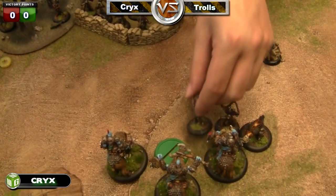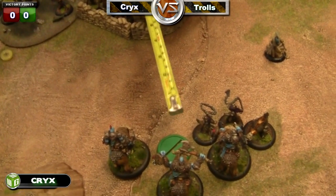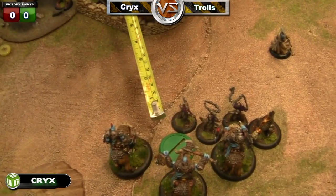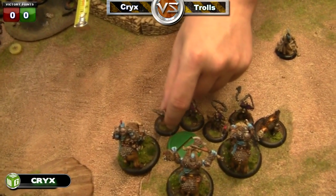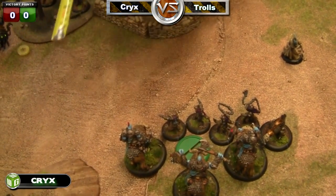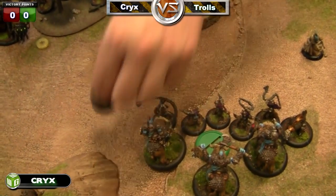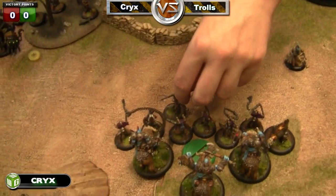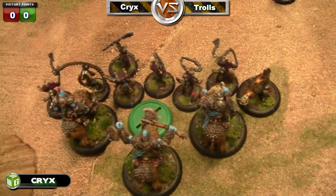My Satyrix have charged and are doing their mini-feat, so they will all gain an additional attack or additional damage die. They have a reach attack and a close combat attack. One of them charges the guy across the flag because we're both in base to base with it, the next one charges up on the other cavalry, the last one charges up, and the unit attachment moves up in the back.